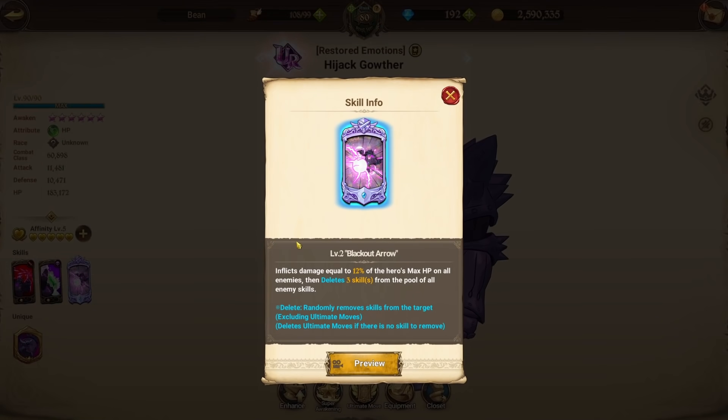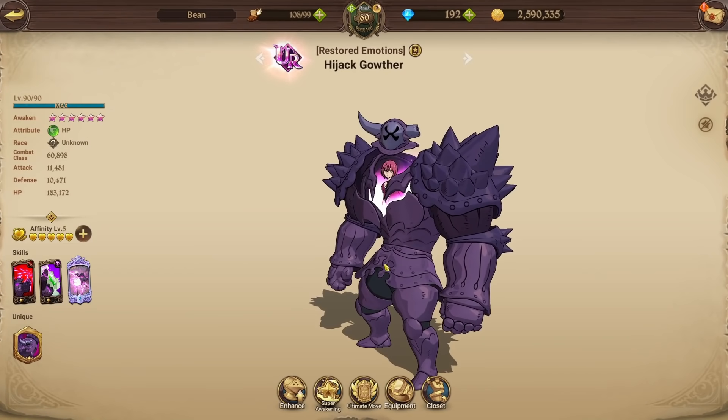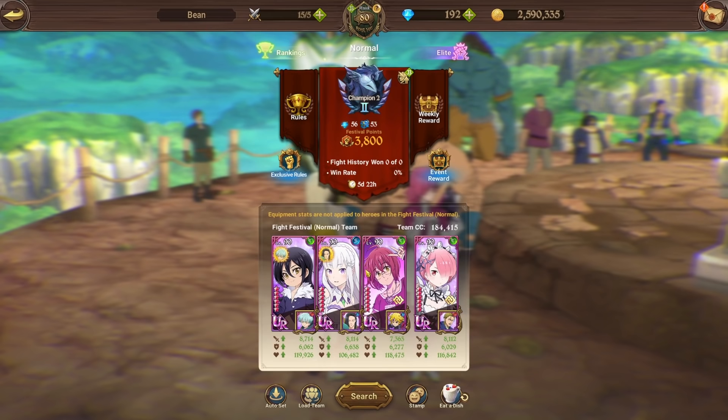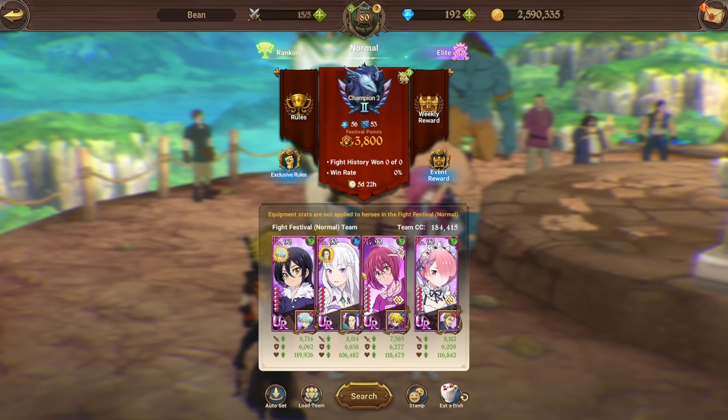His ultimate — I only have him at 2/6/6/6 — at two-six inflicts damage equal to 12% of the hero's max HP on all enemies and deletes three skills from the pool of all enemy skills randomly, excluding ultimate moves. At six-six you delete the entire hand. His ultimate is based off max HP, same as Bond's, however he doesn't have the maximum HP that Bond does, and Bond at 6/6 has rupture. This guy only has the delete cards, so Bond's ultimate is better, but deleting all cards at max can work in some situations.